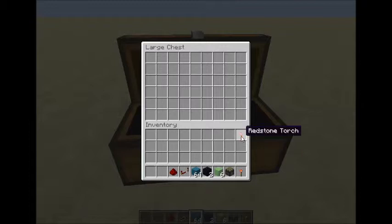The first redstone torch is optional — this is your first input block. If you'd like to add on, you'll need an additional set of all this for each add-on. Anyway, we're gonna place this back here and crack on with the tutorial.